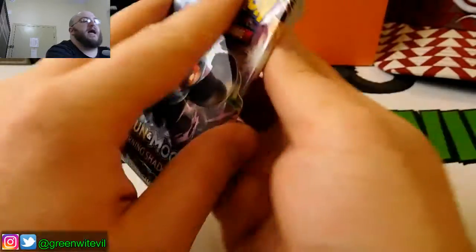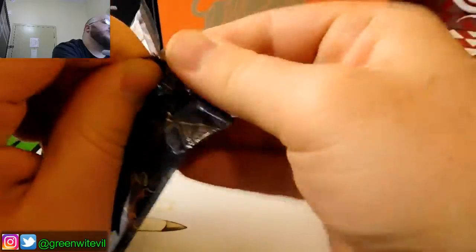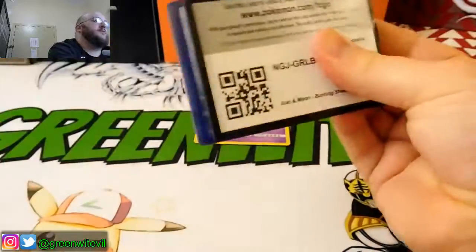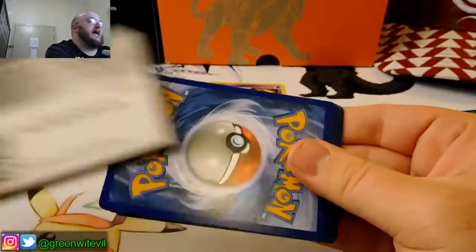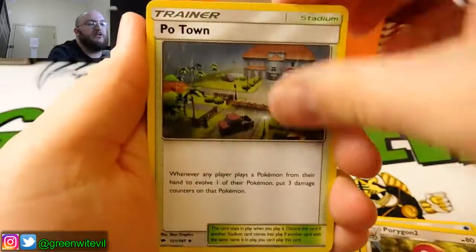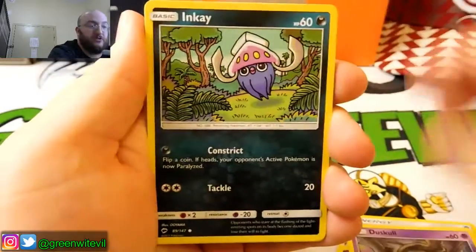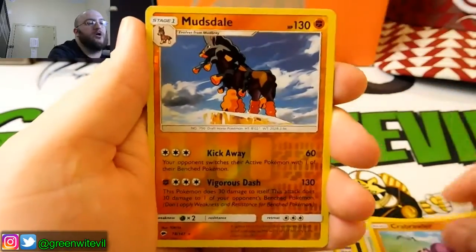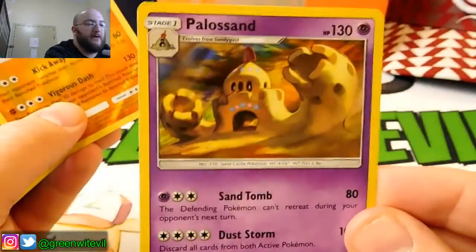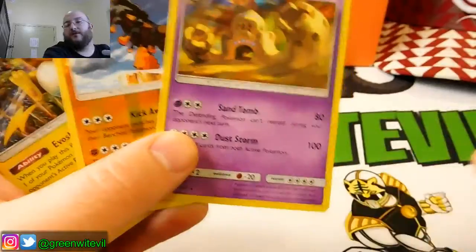And one more pack, guys. Last Pack Magic — hashtag pull power. We need something here. I don't want this to be the first time I'm shut out with Ultra Rares in a Burning Shadows opening, but you never know. Code card for you guys right there. Last Pack Magic, here we go. We got ourselves a Water Energy, Porygon 2, Poe Town, Dusclops, Tynamo, Duskull, Inkay, Stufful, Crab Brawler, Reverse Mudsdale, and a holo Raichu. So we did not get an Ultra Rare, but we did pull a double Rare in that last pack — a holo Raichu, Reverse Mudsdale — and our prior pack we got Apollo Sand.